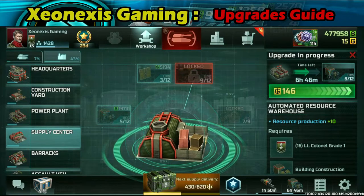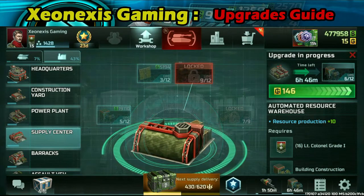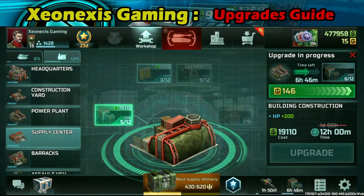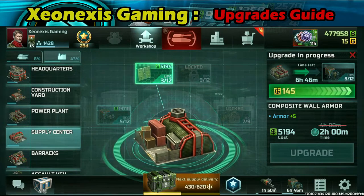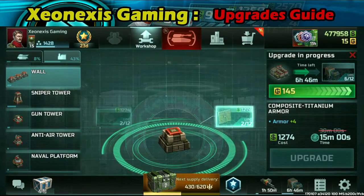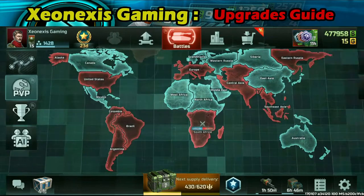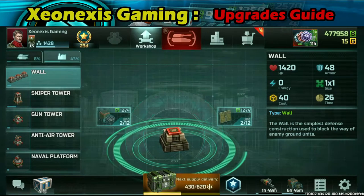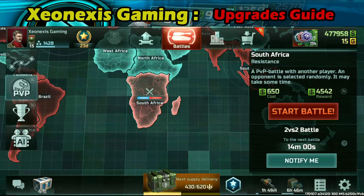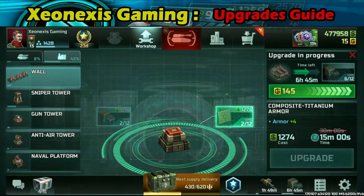Another piece of advice: when you are playing the game — say it's a Saturday and you have a lot of free time — the idea is to upgrade those that take less time. My upgrades right now actually take a lot of time, from 2 hours to 12 hours. But if an upgrade takes 15 minutes, you can start it, go play a PVP match, and by the time the battle finishes, the upgrade will be done. That timing lets you immediately start the next upgrade.